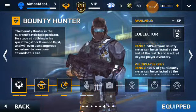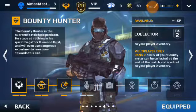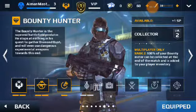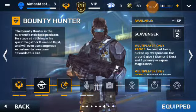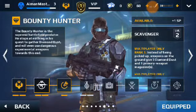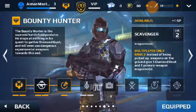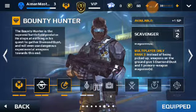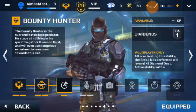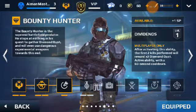Let's see the skills. Excuse Collector: 50% of your bounty meter can be collected at the end of the match and added to your player inventory — it's like a bonus, multiplayer only. At level 2, 100% of your bounty meter is collected. Scavenger: instead of picking up weapons on the ground, gives three diamond dust and one primary weapon magazine. Level 2 gives five diamond dust. Dividends: after activating ability, the first two kills reward two times diamond dust. Active ability with a 60-second countdown.